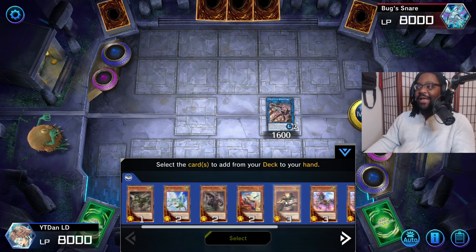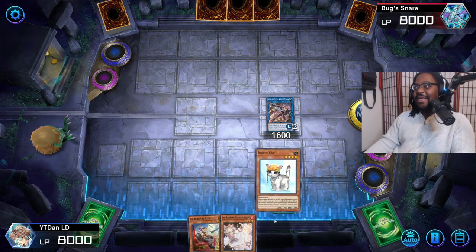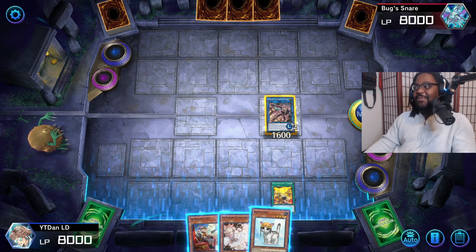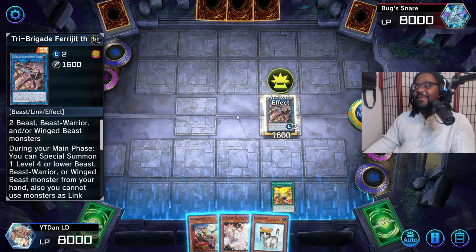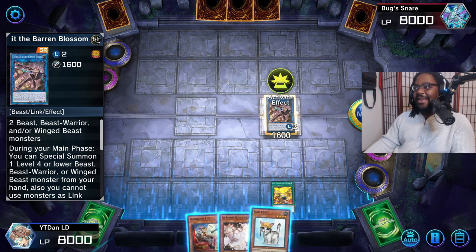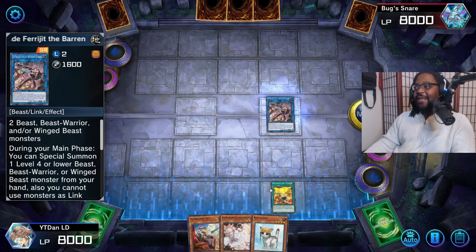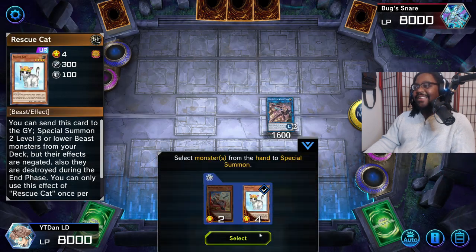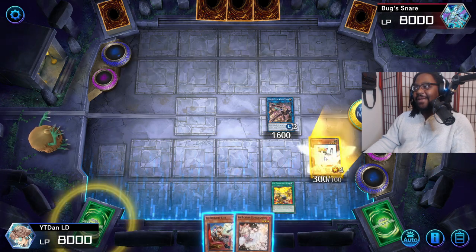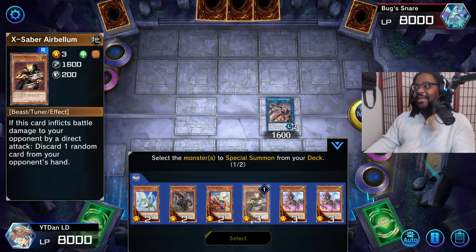This is where the combo gets interesting. You'd definitely know if your opponent had Nibiru by this point - it wouldn't be new information. If they had Nibiru, they would have dropped it on you at some point. This card gives us a special summon and we still have our normal summon available - these cards are highlighted in blue. So what we're gonna do is use Blossom's effect.